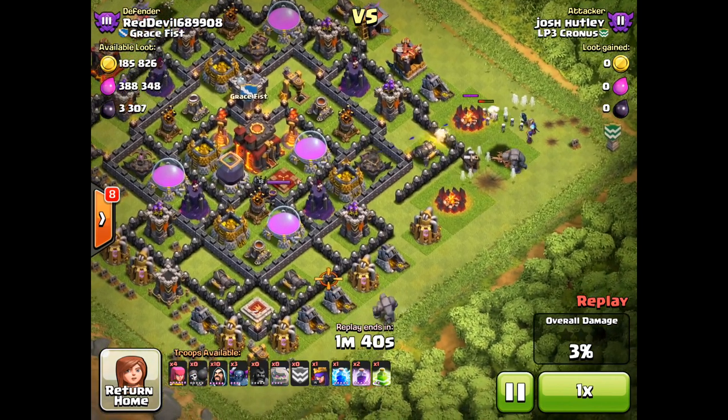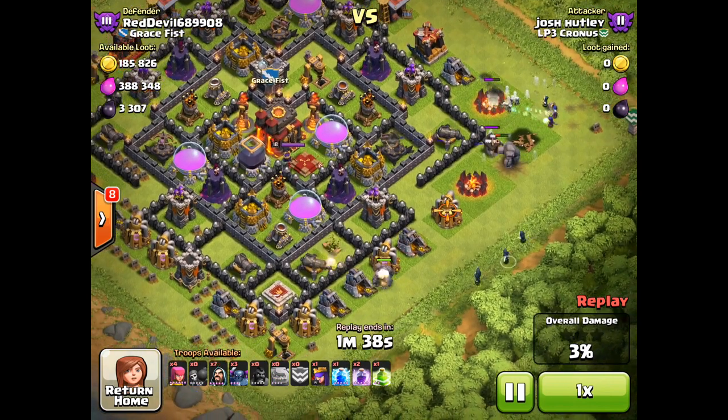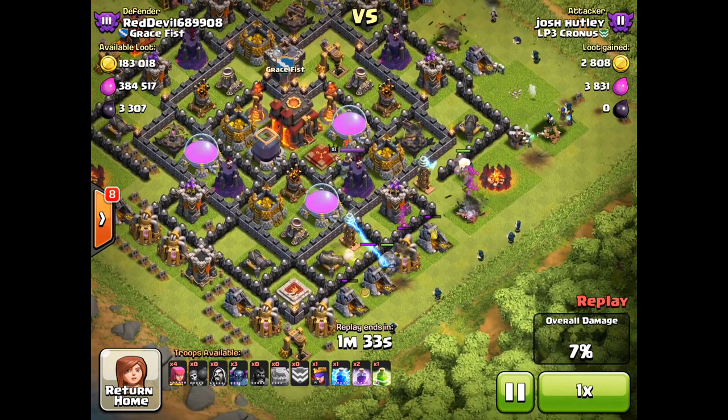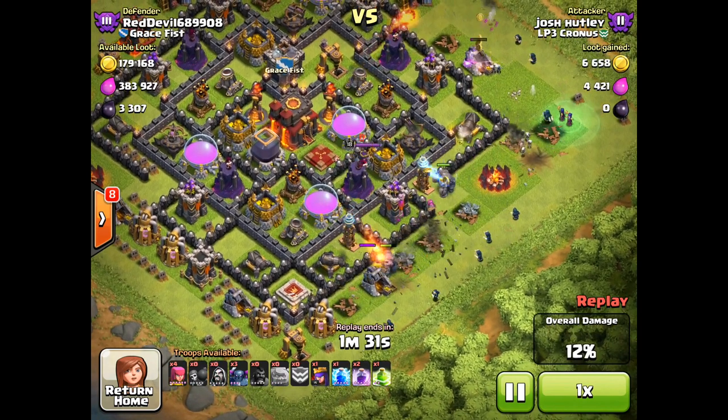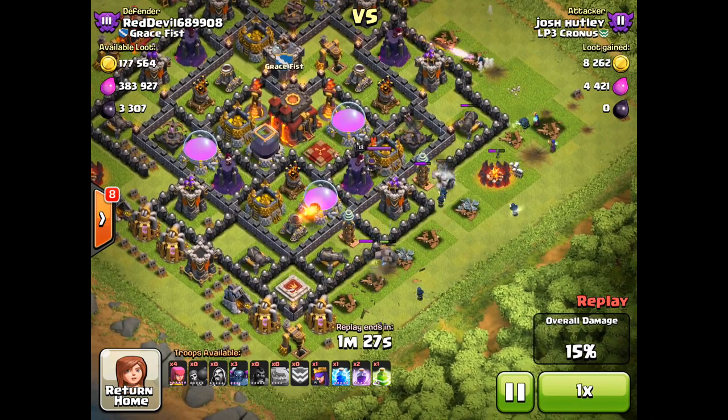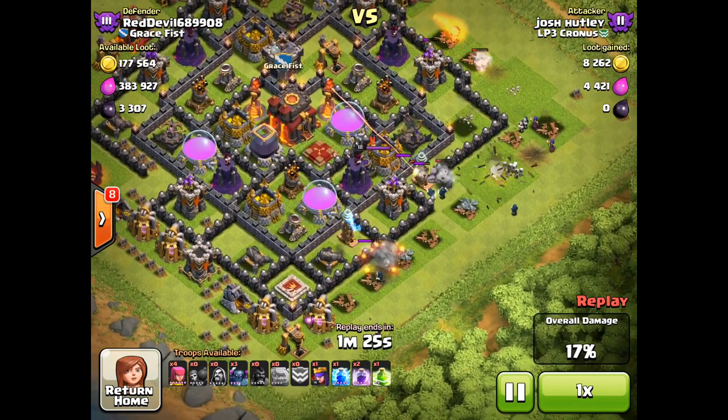Every one of his Wall Breakers were annihilated by that big bomb, but no matter — this village has an unusual layout, and the Wall Breakers won't actually be needed after all. The Golems move in, distracting those structures, with the Wizards and remaining Witches moving in behind, taking out those surrounding structures as well.